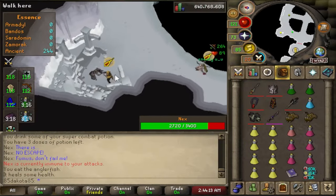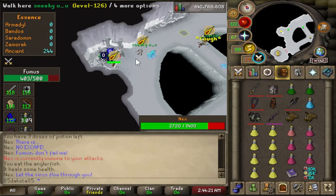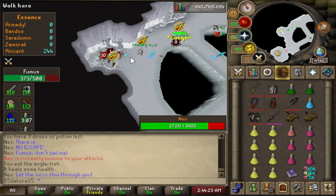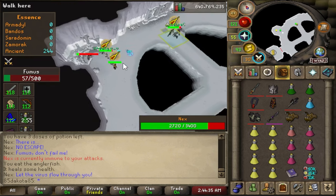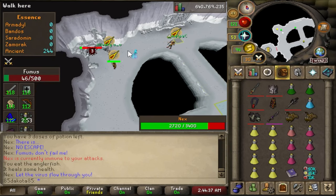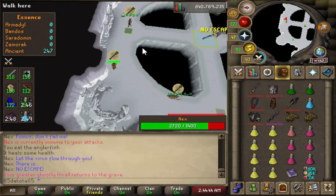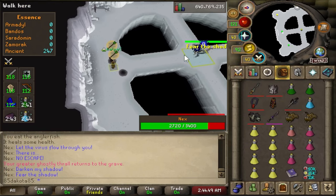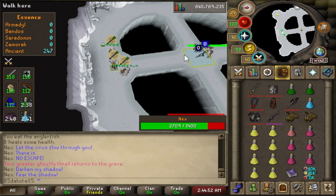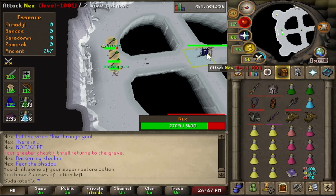You generally want to range Fumus, especially if you're using crossbow — those ruby bolts can be nice. He is weak to stab so the Fang is pretty solid, but overall just use a range attack on him and you do want to stay spread out. You'll notice Nex has used her cough attack again, and in a few attacks she'll also use that 'there is no escape' dash attack again — she's just alternating between her two special attacks each phase, every six attacks. As Fumus goes down, we're now protecting range in the shadow phase. Her first spec here was 'fear the shadow' where we just step to the side.